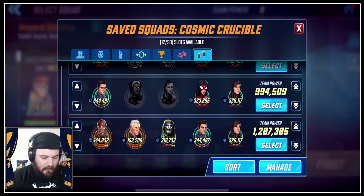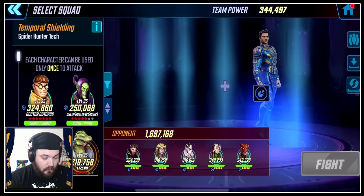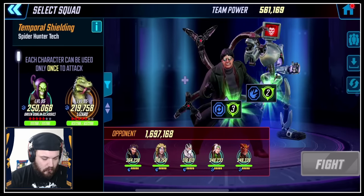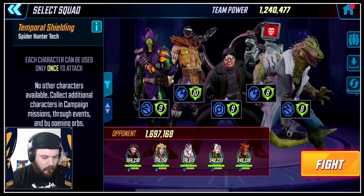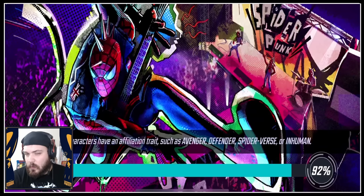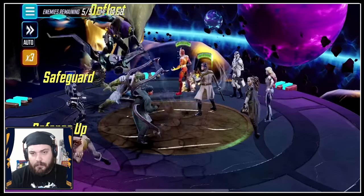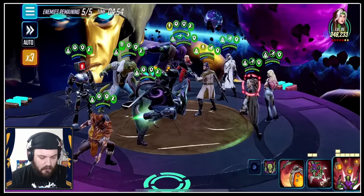Let's try them against Unlimited now. We're doing a 457,000 punch-up into Unlimited. This one's more interesting — this Unlimited team is in a room that does nothing for them. None of them are Skill, none of them are Tech. But we are, so let's see how this goes.